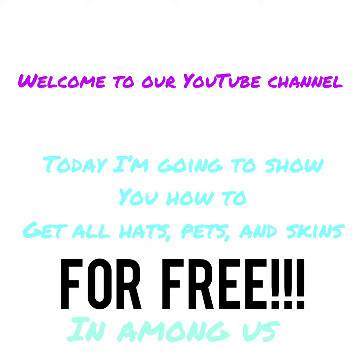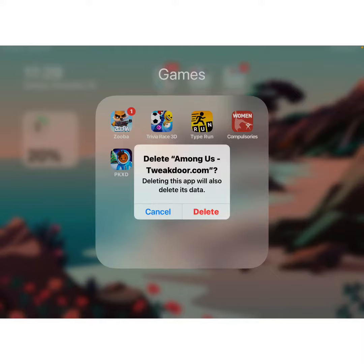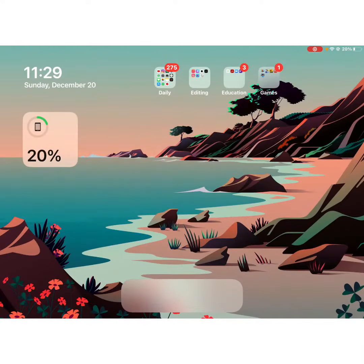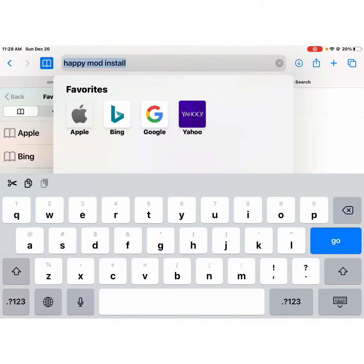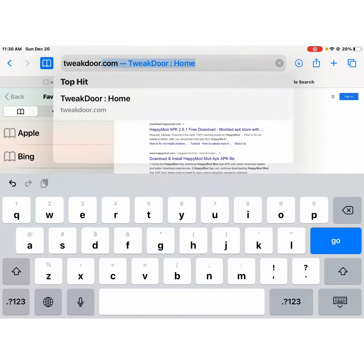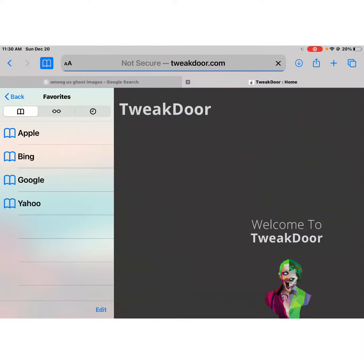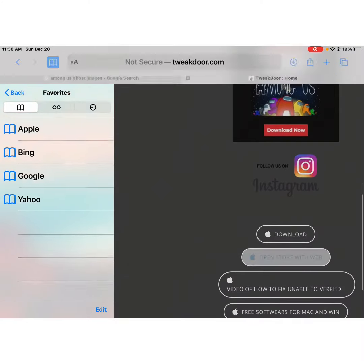First you're gonna have to delete Among Us. Then you're gonna go to Google or Safari and search TweakDoor.com, then you're gonna press 'open store with web'.